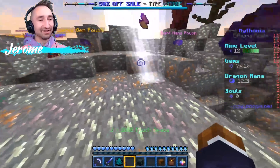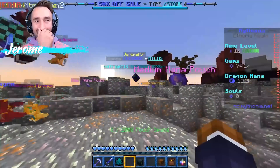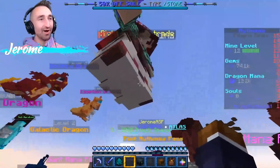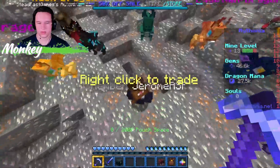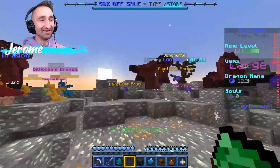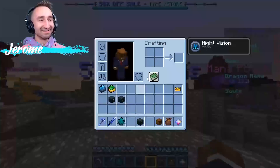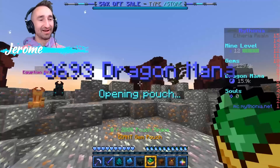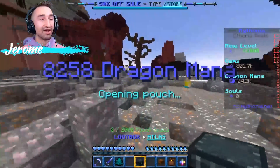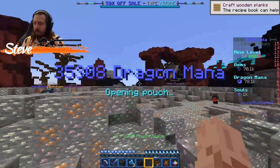Now I'm going to open up the Atlas loot box — let's see what we get. Come on, give me something good, I'm hoping for a lot more gem pouches. There we go — large gem pouch, medium mana pouch, giant gem pouch — 670,000?! Oh my goodness. And opening up this large mana pouch — ooh, giant mana pouch. What are we going to get from it? Medium mana pouch.